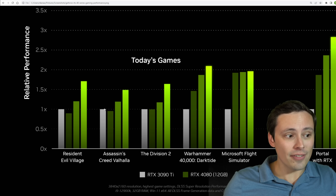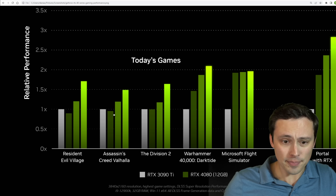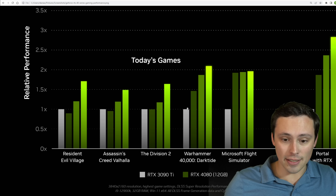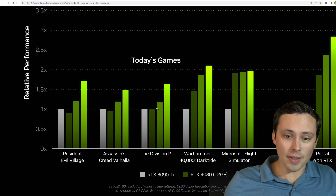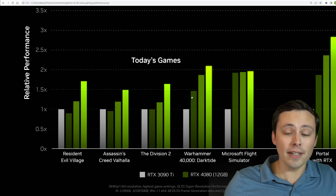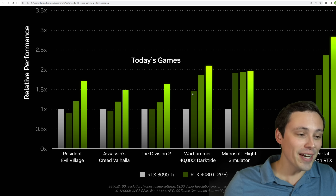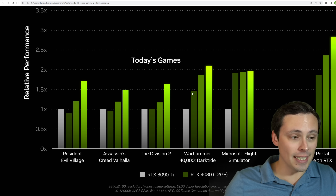We're also seeing Assassin's Creed Valhalla, which I don't think actually features DLSS. In that case we're seeing the RTX 4080 about the same, but a little bit slower than the RTX 3090 Ti. And then in games that do feature DLSS, like Warhammer 40,000 Darktide, we're seeing a much bigger performance gain — not quite a 50% jump, but maybe 45% — a percent performance jump from the 4080 12GB versus that 3090 Ti.